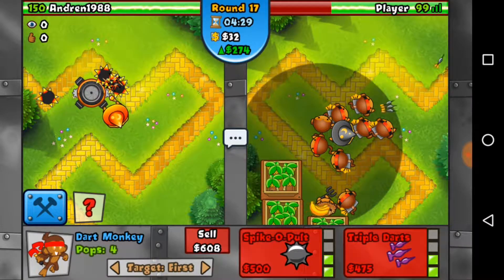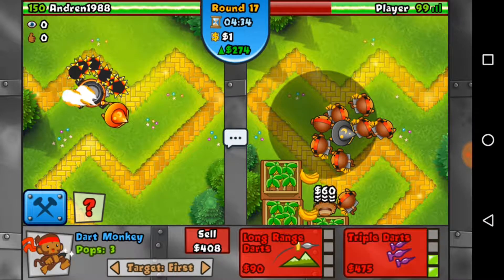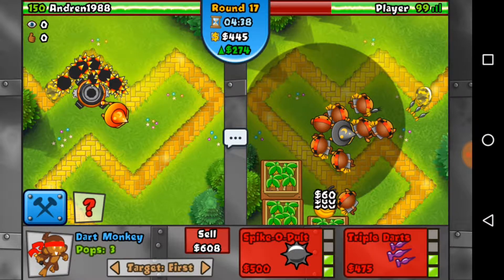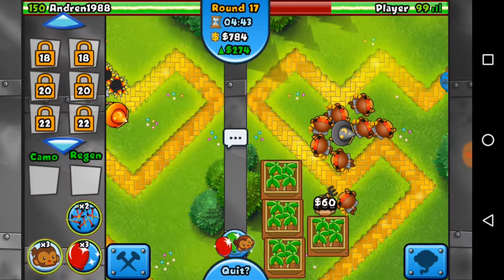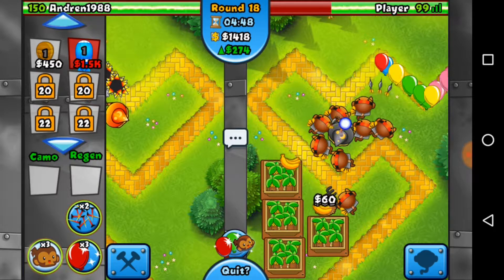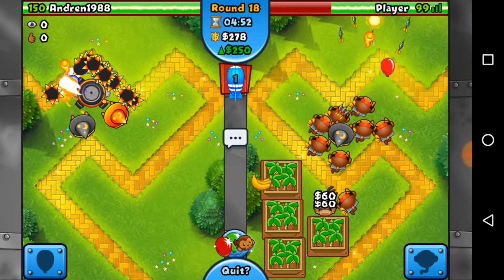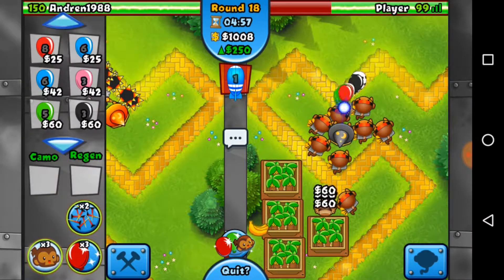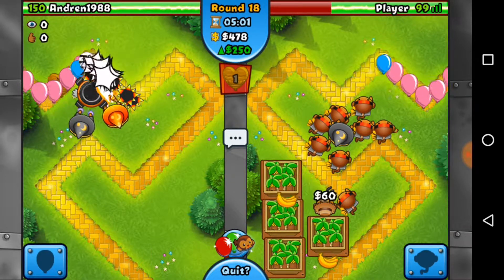He has a very interesting strategy. I don't know if it's the most effective thing in the world, because I could just send him a MOAB and it would probably chew through that. I might send him a MOAB just to kind of test and put a little pressure on him — kind of drain him a bit. He did get up a second wizard, but that shouldn't be that big of an issue. Actually, what we're going to do is send some regrow ceramics underneath it and see if that can do a bit of damage.